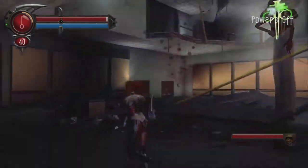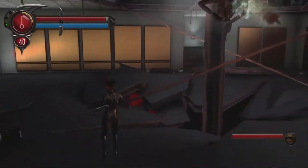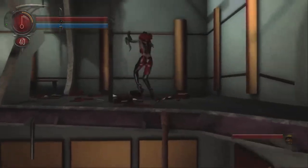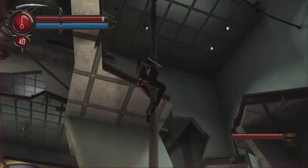Hey guys, welcome back to more Blood Rain 2 Revamped videos. This time we're fighting Unraveler, one of the main bosses found in Act 8, Kagan's Tower.